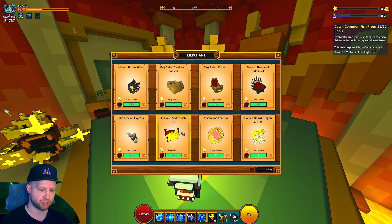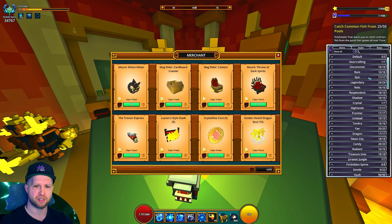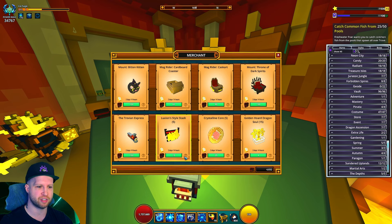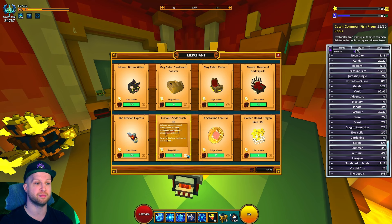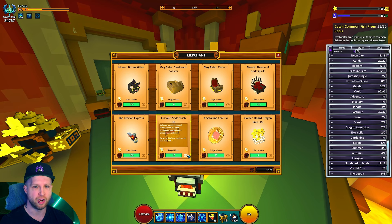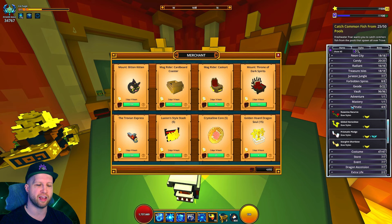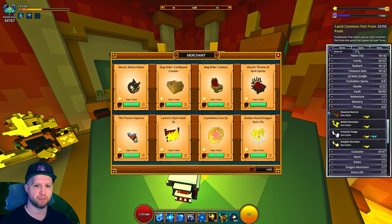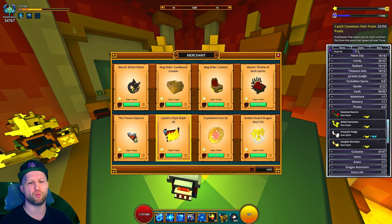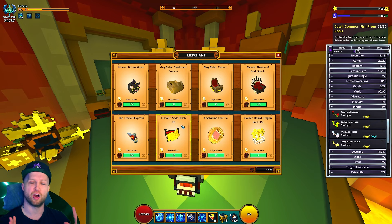Then we've got the Luxian Style Stash. In the style section there are all these different hats, weapons, and stuff in named categories. The Luxian Style Stash gives you a random seasonal event piñata or Luxian equipment style that you don't already own. Some of the piñata hats can give you 10 mastery, but most items out of this are just going to give you one mastery. This is an item for people truly at end game who don't care anymore.